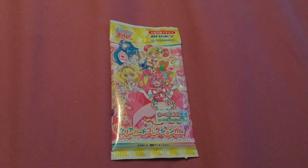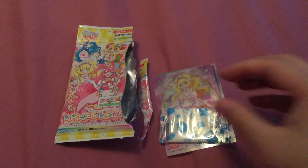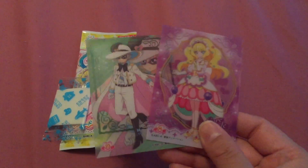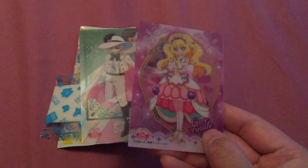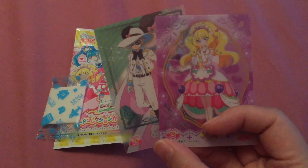Here is the packaging. It has all four cures and it's pretty cute. Inside each packet has a piece of gum and two cards. We got number 4 and number 23 — they have the numbers at the bottom.